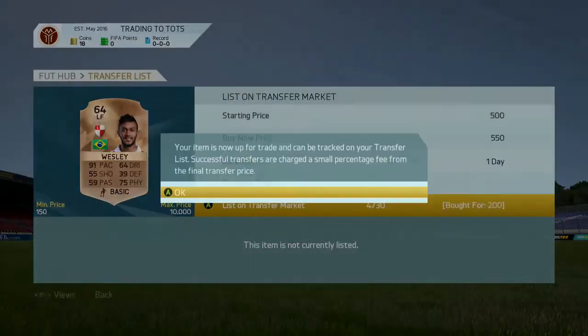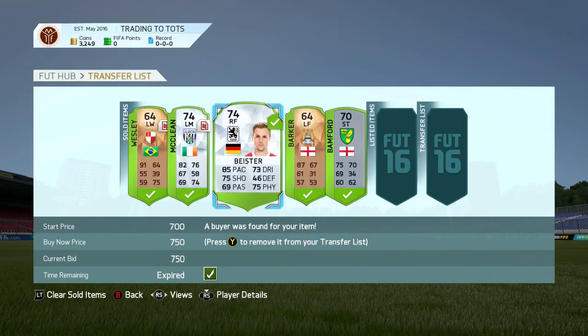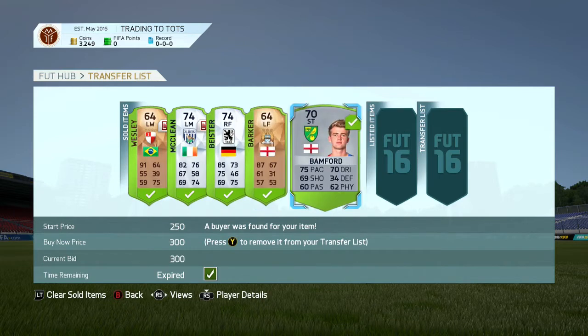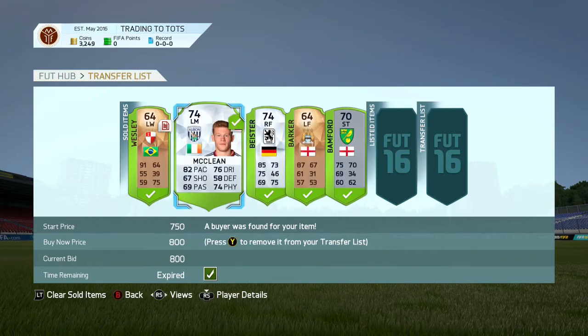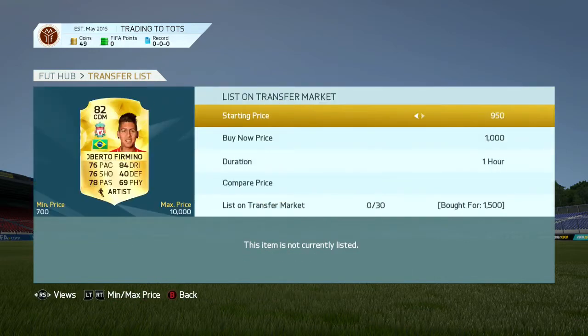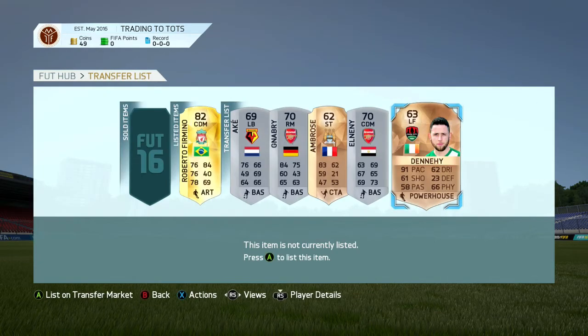I actually listed Wesley for 500 coins, bringing his price down a bit even though he has gone up recently, so I could have made more profit selling later. As you can see, everyone sold very quickly, leaving us on 3,249 coins. The method I was using was the 15-minute left and right forward method — basically you just go left forward or right forward with a maximum buy now of around 500 coins and keep refreshing until someone pops up.